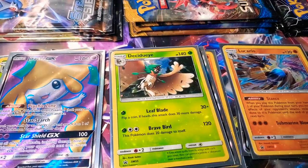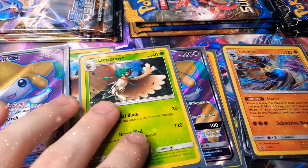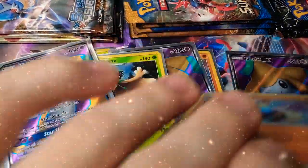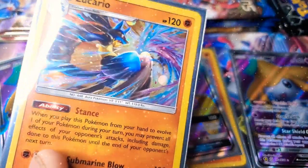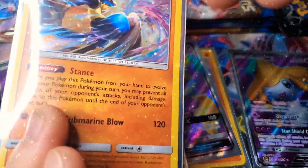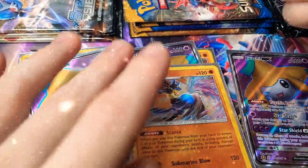The Jirachi GX comes in the box — this is the one you get. You also get this Decidueye and then you get the Lucario. Some people are saying this Lucario has a swirl right there, but I'm not sure. If you find one with that, let me know — send me a picture on Instagram at Kenneth's Channel.